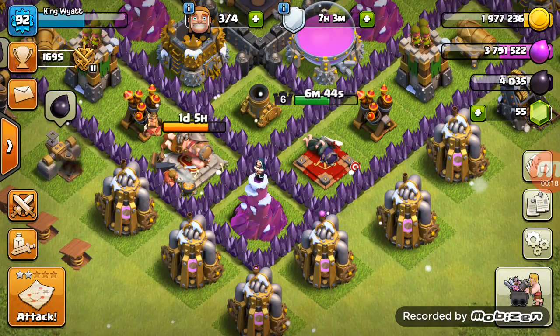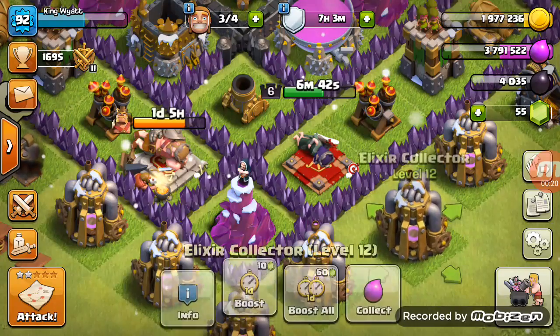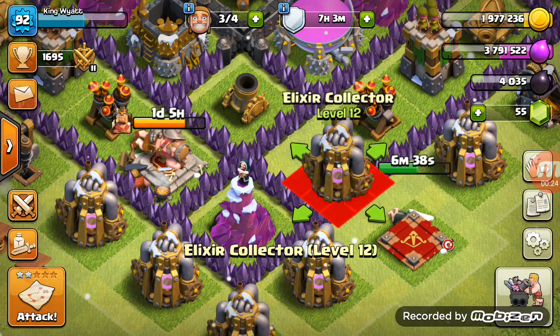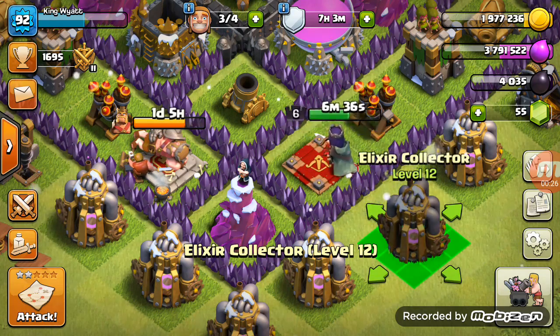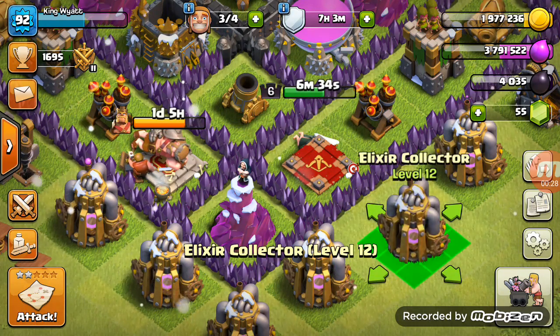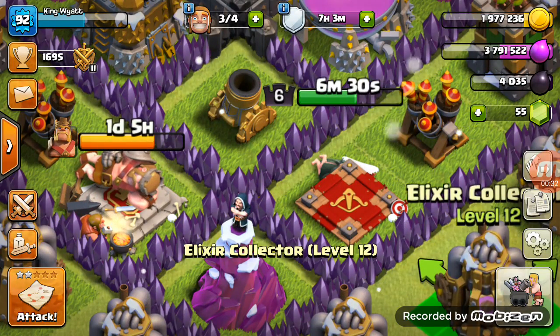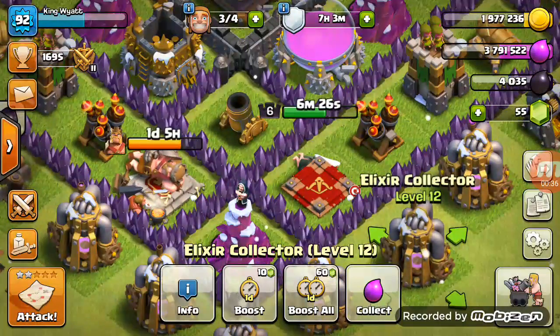So, I'm not sure if it works on the king, but on the queen, if you drag something over it, place it there, and when it swaps out, you can place it back, and the queen will lay underneath her shrine, or whatever you want to call it. I just thought that was pretty funny.